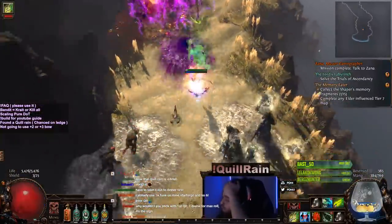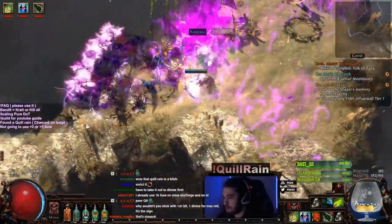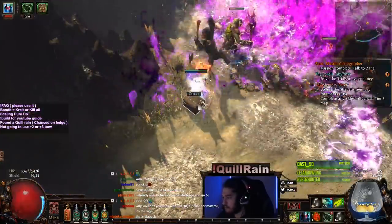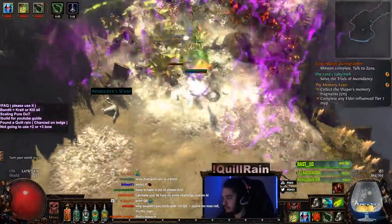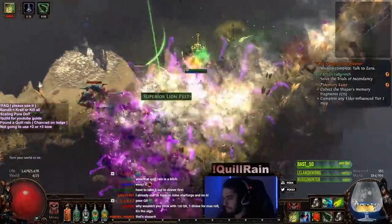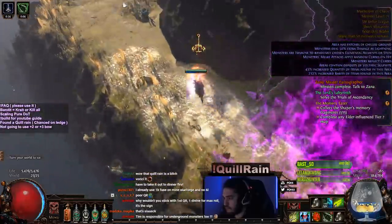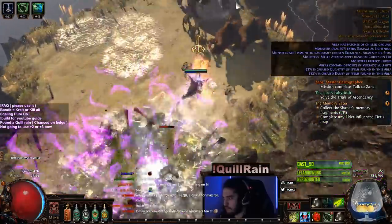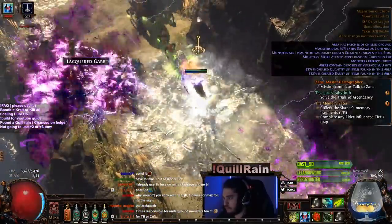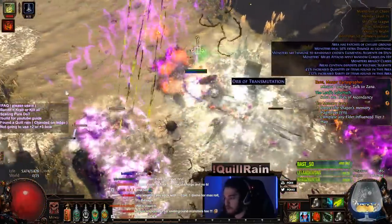I really, really want this 5-link, because it's going to be so helpful to this clear. Damage on full life is huge in terms of damage. I'm going to 5-link the caustic arrow first.